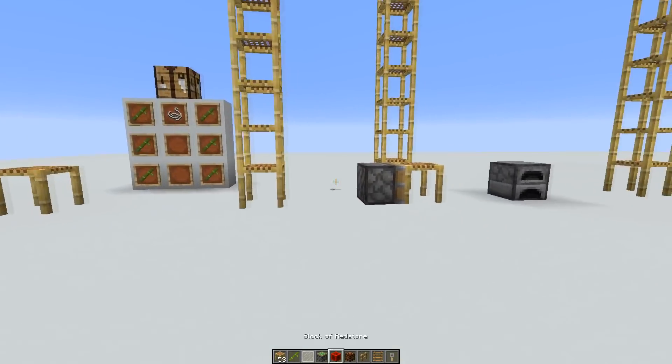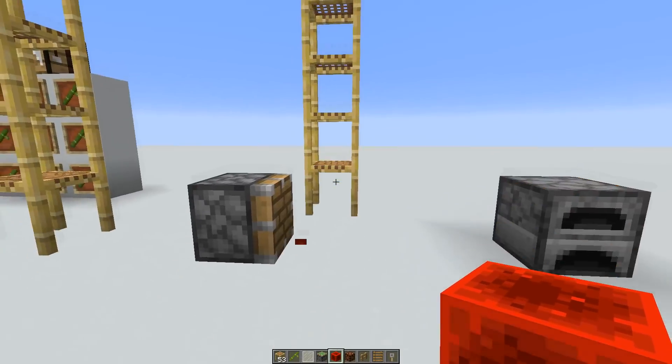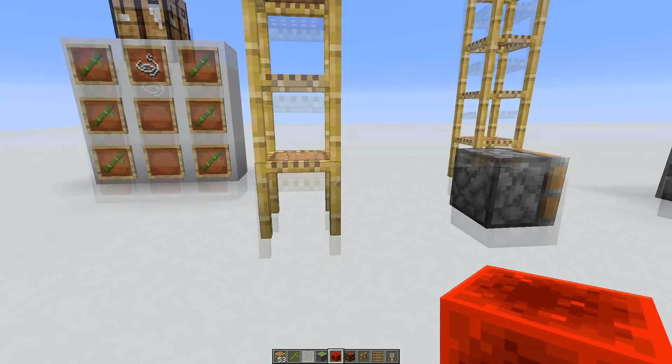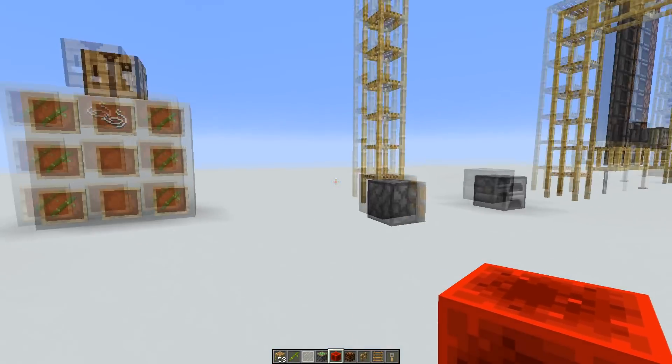More properties of the scaffolding block: you can't push it with pistons — if you try, it would immediately break. And if you break the lowest scaffolding block, then all the scaffolding blocks above would also collapse. This works similar to chorus fruit.